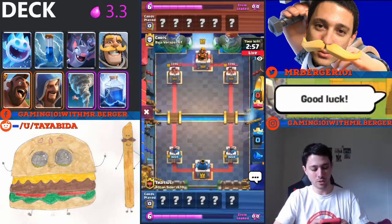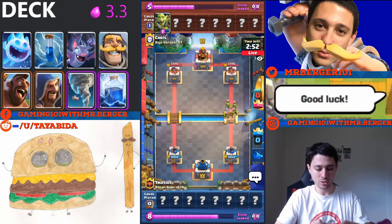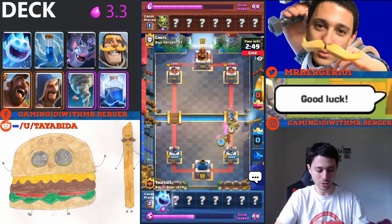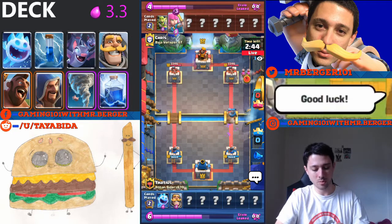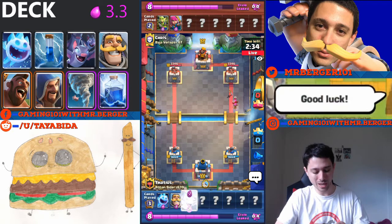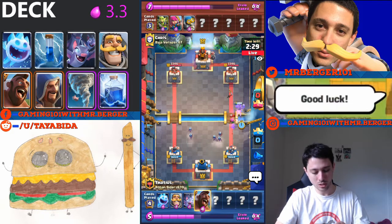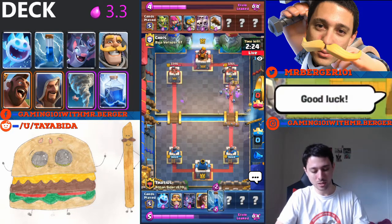Enough jibber-jabbering. Let's jump into a real match. As usual, when I'm playing live matches, I'm watching from my alt account and playing on my main account on my phone. Because I was talking so much, I didn't answer that goblin gang perfectly, although it actually worked out pretty well — it didn't get any damage onto my tower, and the knight lived to go onto offense, getting one swing off onto those pesky archers. I'll go ahead and put bats in the back, then hog at the bridge.